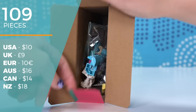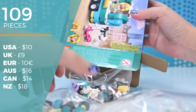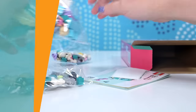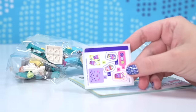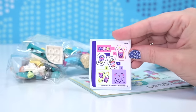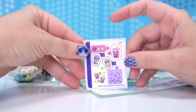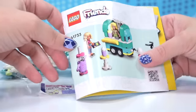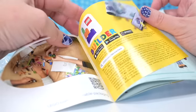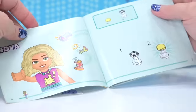There are 109 pieces in here, it's $16 in Australia — go to Kmart, you'll get it cheaper. I hope Kmart always stays cheap because otherwise I will be super, super sad. We've got such cute little kawaii style Boba stickers, an instruction book, and two characters in here, which is such great value for such a little set. So let's have a look at them.